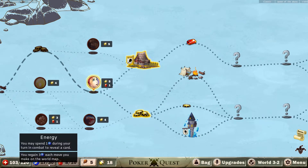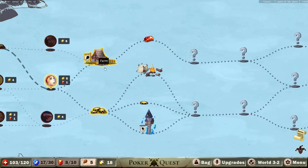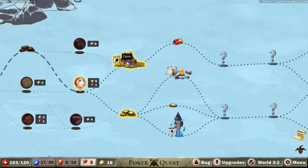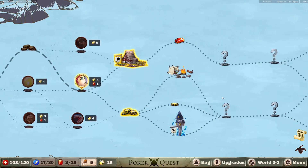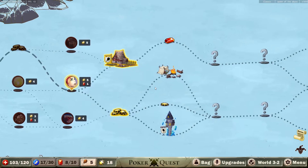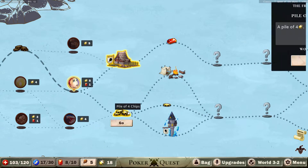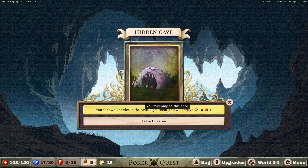Here we can get some of these, but I'm not really needing those. Farm would be really good, giving us some food, but the problem is I don't like the rest of things on this path. If I take coins, what is there for me? Oh, I can hunt there actually — so that's as good as farm. You've noticed a hidden cave — you see two enemies in the cave. Fight them, you'll receive 10. Well, I really do want to, but this might be our end.